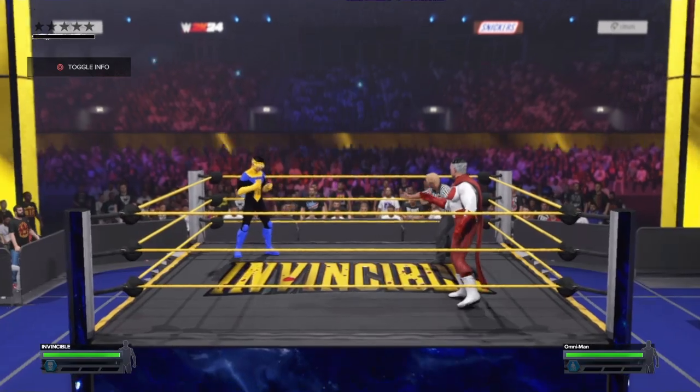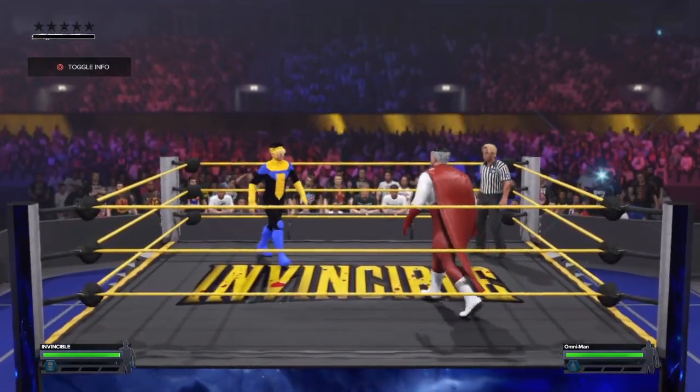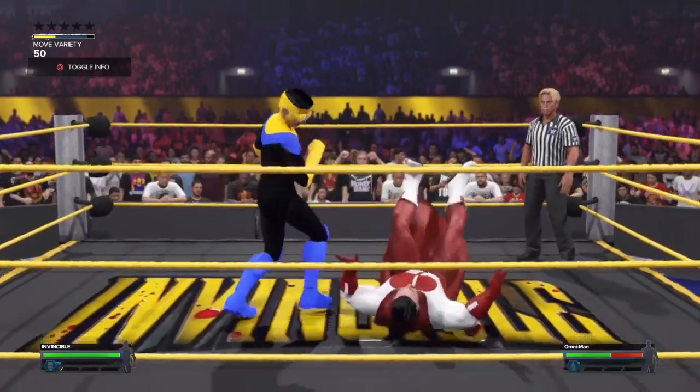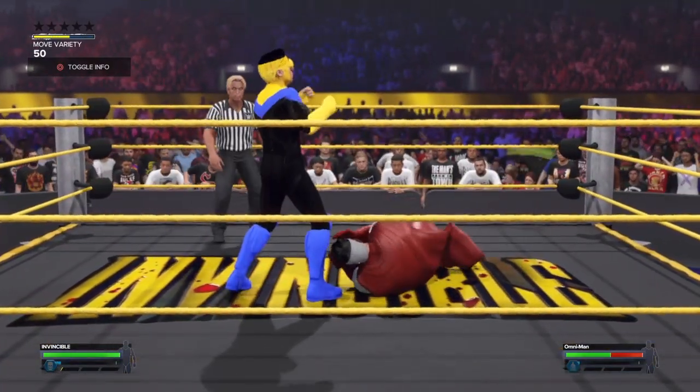Time for an Extreme Rules match where WWE throws the rule book out the window. Kendo sticks, tables, chairs — if you can hold it in your hand, you can use it as a weapon. It is anything goes.